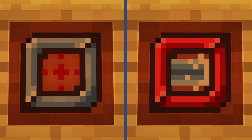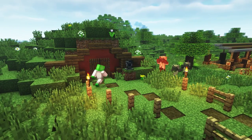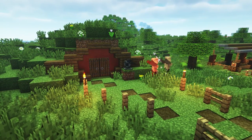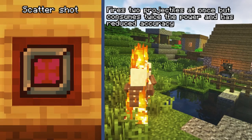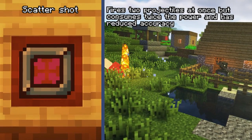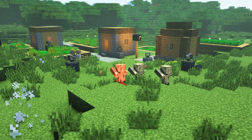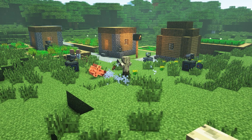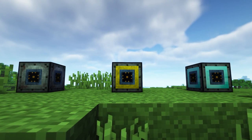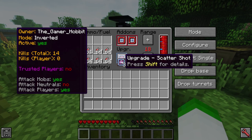One method to enhancing turrets is through upgrades and addons. These can provide passive or active bonuses to a turret to make them more effective in and out of combat. Upgrades are used to improve the base stats of the turret. These upgrades range from extending the range turrets can detect mobs to increasing the turret's rate of fire. Most turret tiers only have one upgrade slot, however each upgrade can stack up to 4 times.